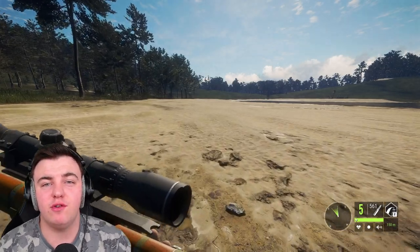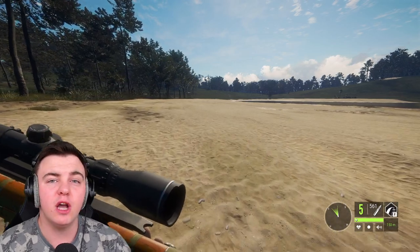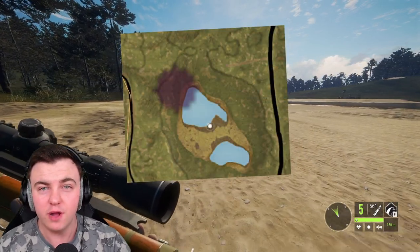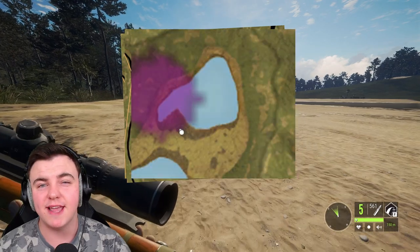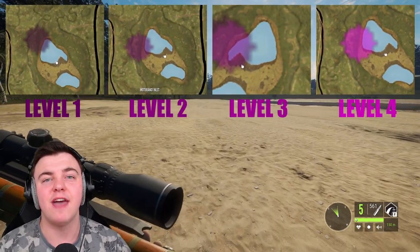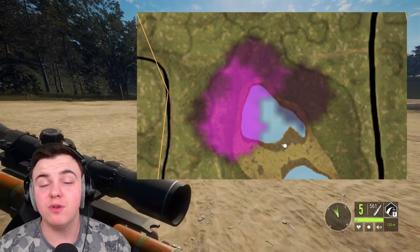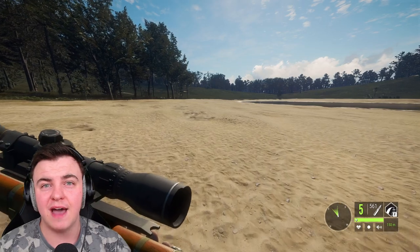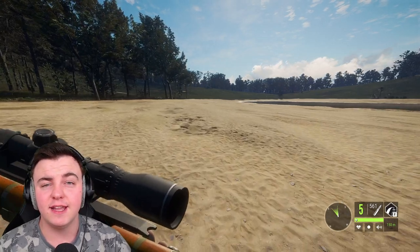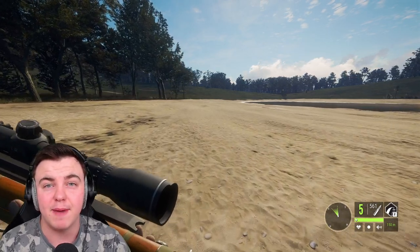Hunting pressure is something that is created when you kill an animal. There are four levels of hunting pressure, starting from the lowest which is a faint purple color, going all the way up to the most intense which is a hot pink. You can see from the images on screen what each of those look like. It's really important to know how much hunting pressure you have in one area because if you create too much it will actually delete the need zone, meaning animals will no longer come to that area of the map.